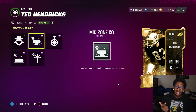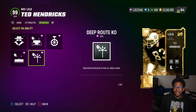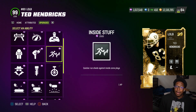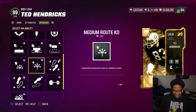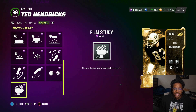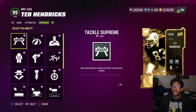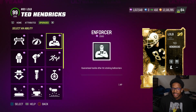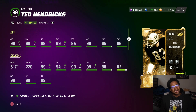For the gameplay abilities, he gets acrobat for zero — which is crazy — mid zone for zero, lurker, flat zone, deep route KO. I'm going to slap on acrobat and lurker. He gets outside shade for one, bench press for one, film study for one. This card is really good. I'm going with acrobat. He is long, so it should help out tremendously. He will probably end up being the best user in the game.